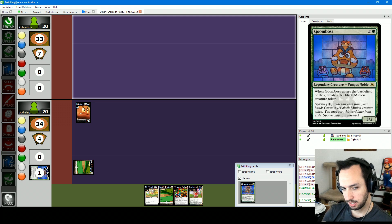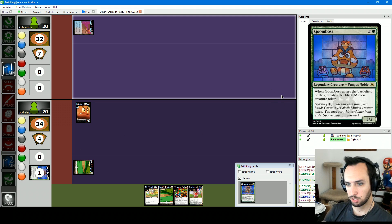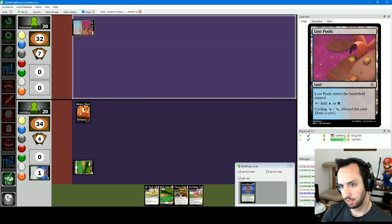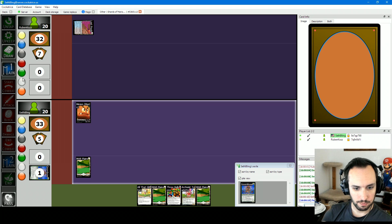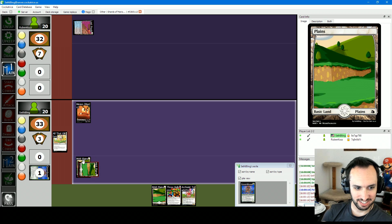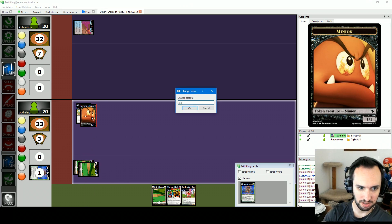Spawn is this ability — you can read the card right here. I make a 1/1 and then I can still cast Goombas later from exile. I'll play tapped — Lost Pools, entered tapped. Here's All That Glitters on my minion. He is a 2/2.